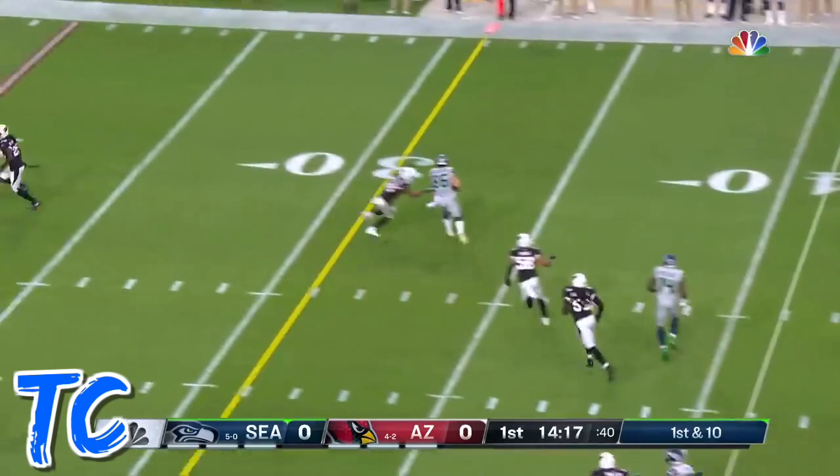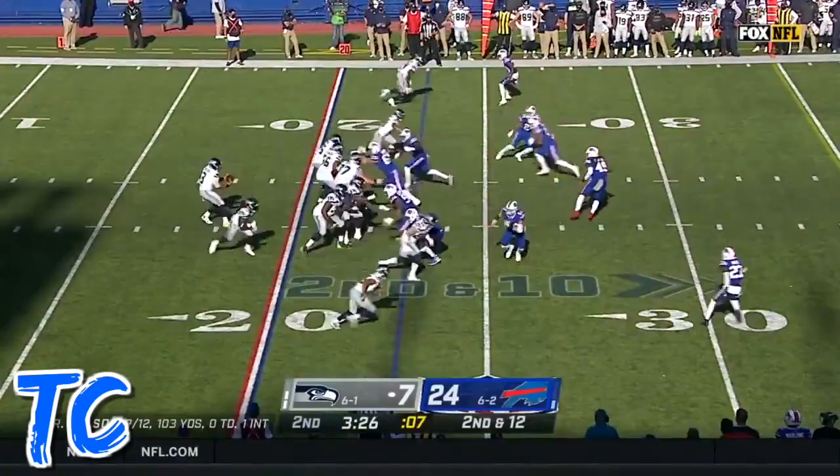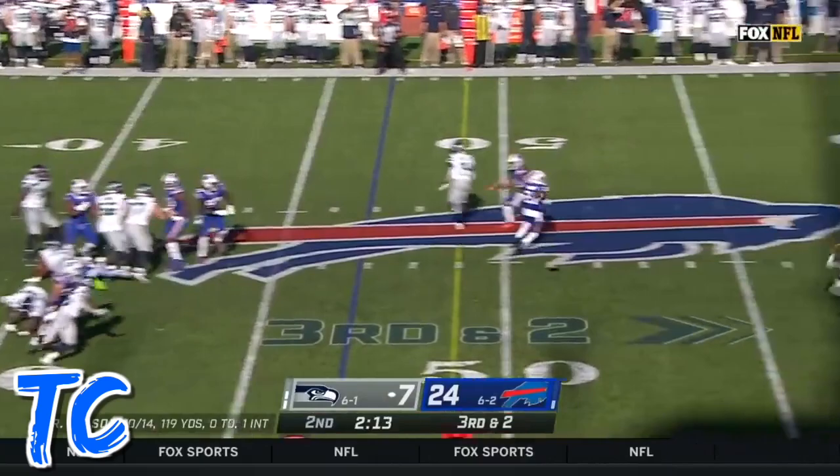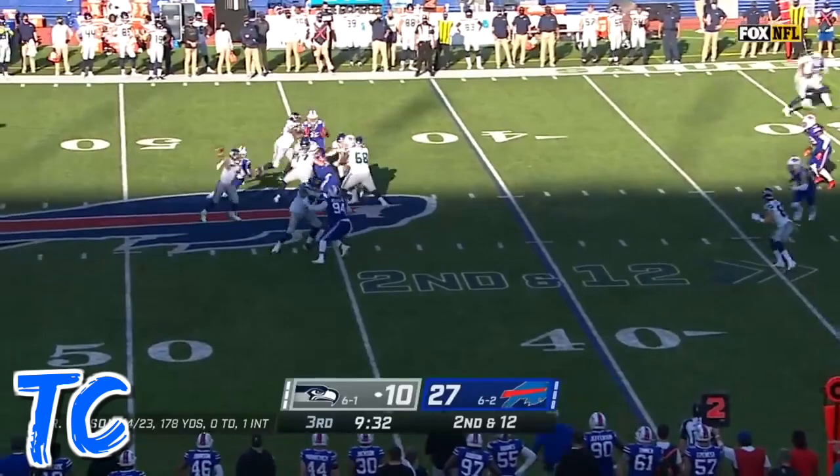On the 41, Wilson off the fake bootleg throws — that's complete, trying to pick up the first down and doing so. Hooked up off the Ravens' practice squad, pass complete. Bills blitz, Wilson's pass is on target, first down inside the 35. Bills come with the late blitz, Wilson on the rollout completes and spinning.